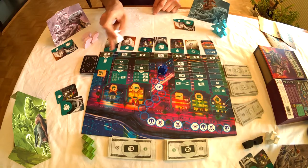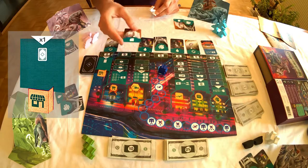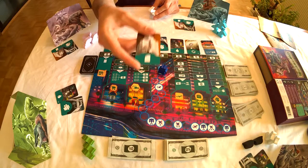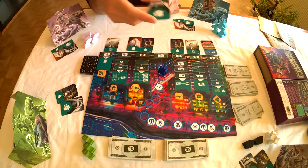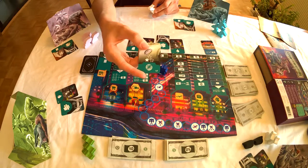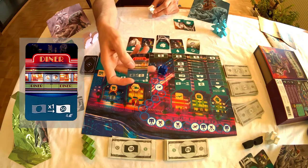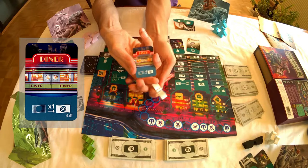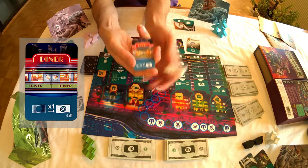There is, for example, the black market that allows me to buy different components. If I need a component to improve the quality of my notes, I can buy it on the black market. I can also buy a printer to print more bills, as well as other components to improve the quality of my bills. There are also special cards like the diner that will allow me, at the beginning of each turn, to exchange a fake banknote in my possession for a true one.